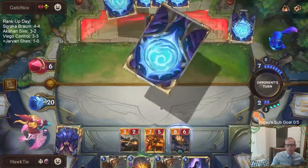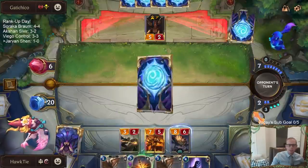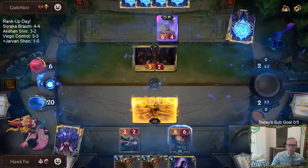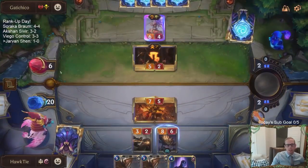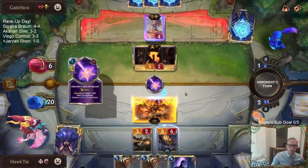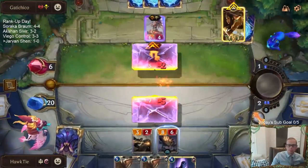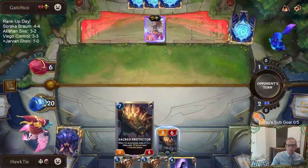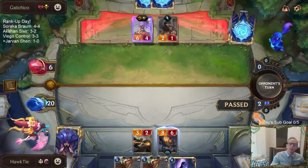You got Barrier, you got Double Attack. So that means I can Cataclysm with Jarvan and give it double attack — the barrier doesn't go away because it strikes first, so whenever it attacks again at their Nexus it still has double attack. Never mind about all that — I'm still at 20, I think I can pass.